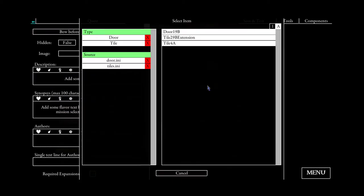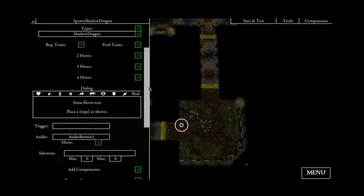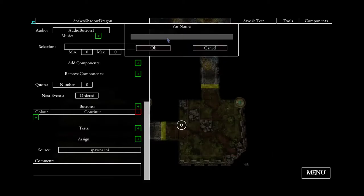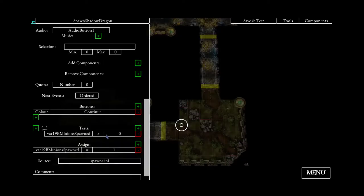That's why we will go back to our door event and add another variable here. We'll call it 'variable 19b minions spawned' and set it to 1. Then we will also use a so-called variable test and test this variable. If it is not 1 — so 0, because variables are always defined with 0 — this means this event will only be chosen if the heroes fail the test for the first time.